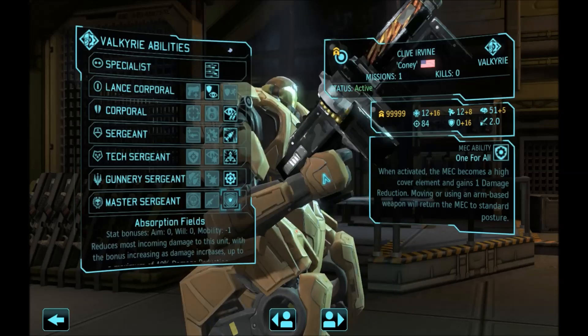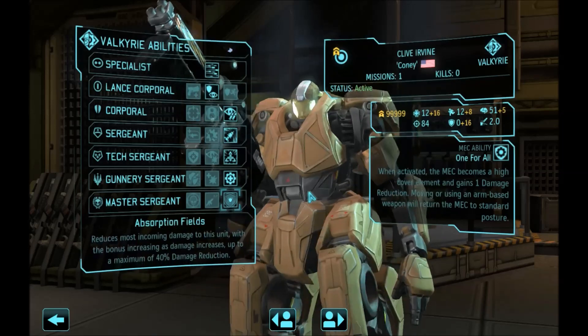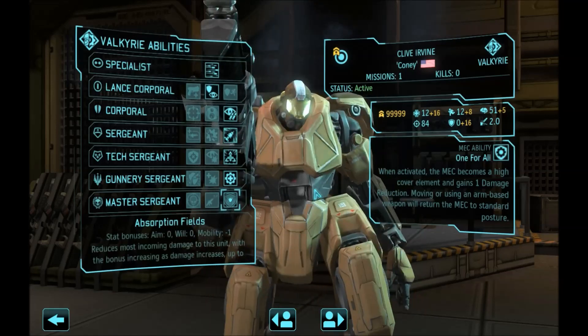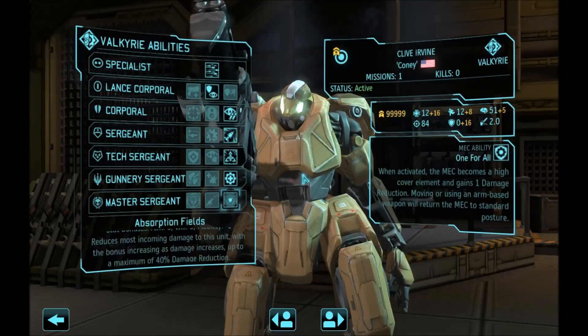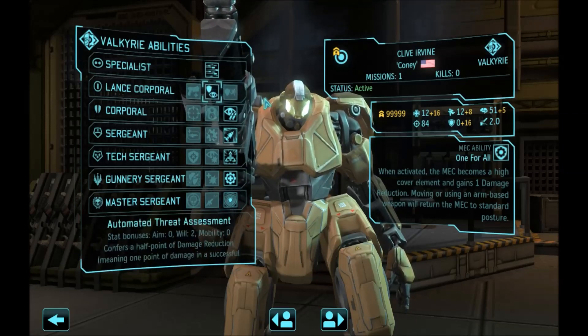Next, let's talk about items. You want Core Armoring, you want Ceramic Platings, and most importantly you want the Tactical Computer, which gives you additional defense so it's more difficult to hit your unit. You want everything that gives you defense, so it can accumulate with the Automated Threat Assessment.